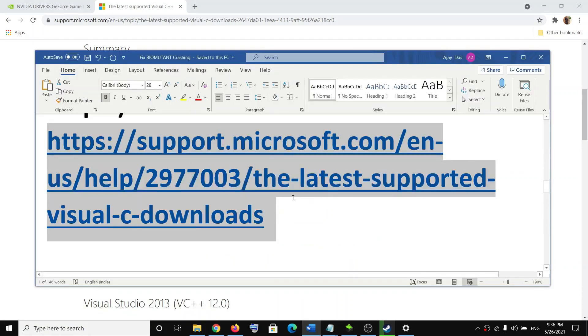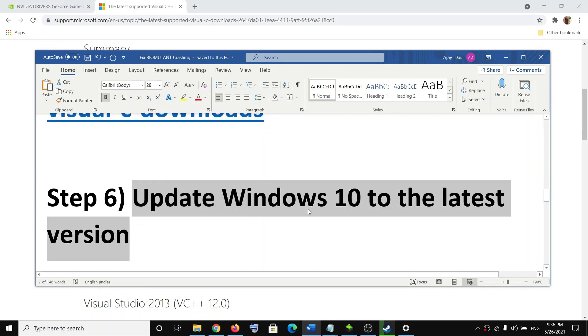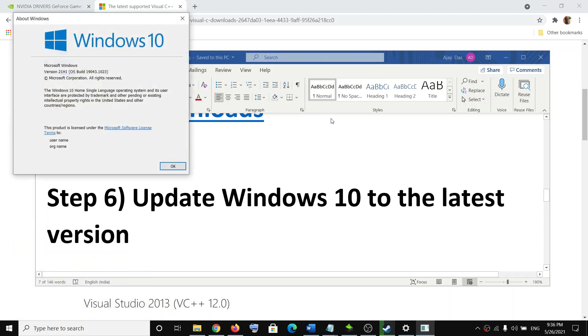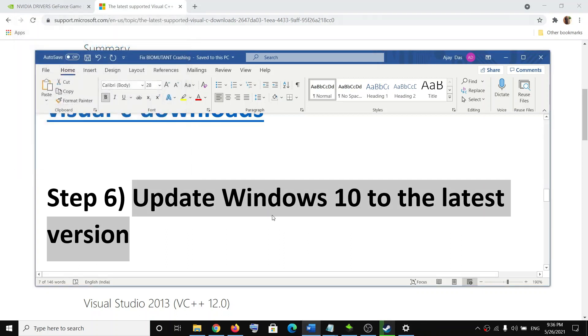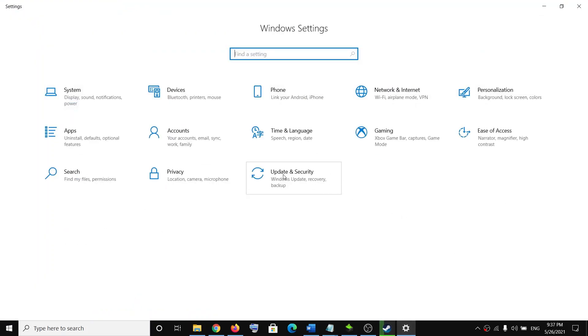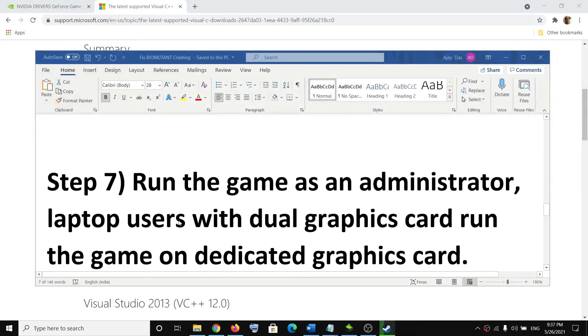The next step is to update your Windows 10 to the latest version — currently version 21H1. Go to Start menu, click on Settings, then Update and Security. Click on Windows Update, then click Check for Updates. Once the update is installed, restart your computer and try to launch the game.